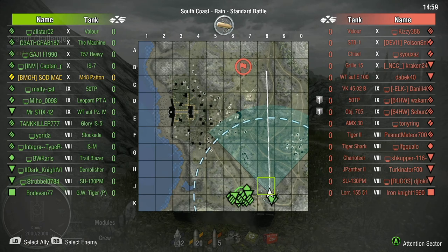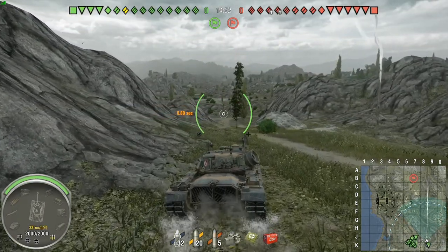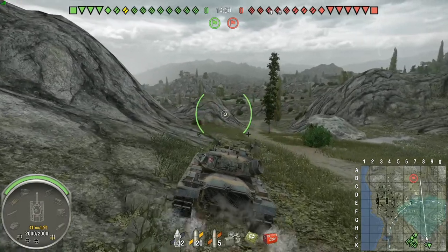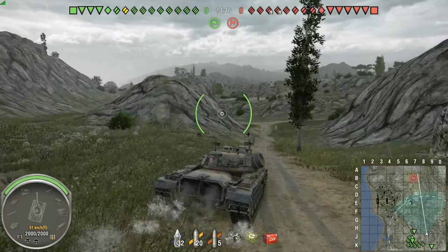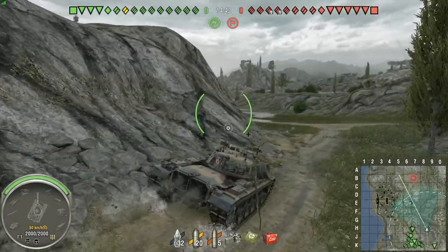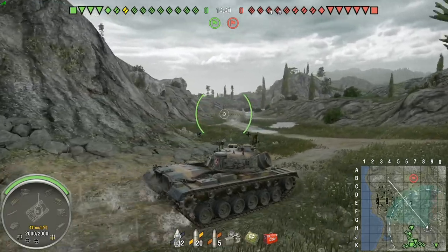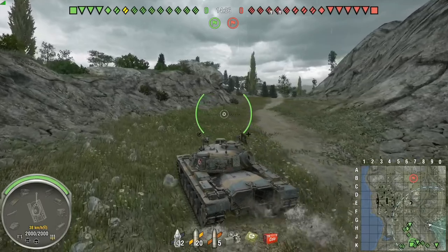Taking a look here — there's only one artillery in the enemy team, two scary tank destroyers. Other than that, pretty good lineup for the matchmaking. Now, South Coast has a lot of positions to go to. Starting off, I'm a big fan of heading up to the top right. I like to hold the top right. Sometimes I like to rush down the center, and occasionally I like to go to the beach too.